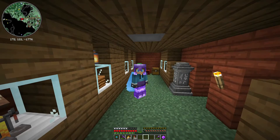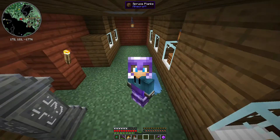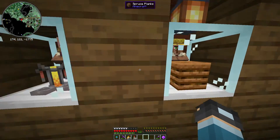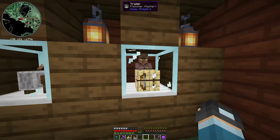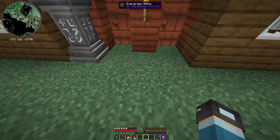So yeah, if you want to get some easy emeralds for your armor, your toolsmith, or your weaponsmith, I recommend it — especially if you have a pumpkin farm. If you don't have a pumpkin farm, well, maybe use the fletcher, because obviously it's decent. But mostly just use the farmer, really.